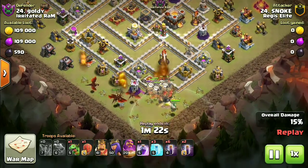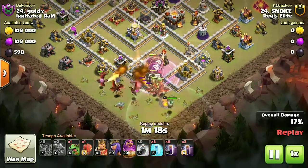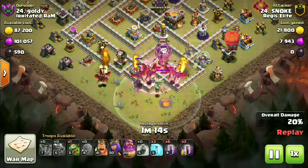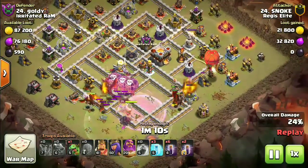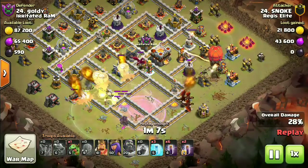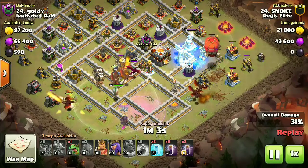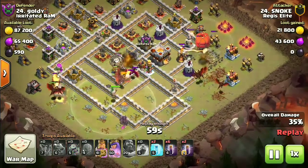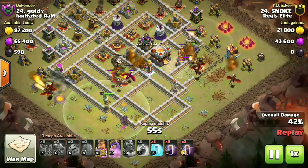The dragons can deal with most of the enemy clan castle troops, so that's not an issue. The stone slammer is a really good option to back up the dragons and the clan castle balloons, taking down most of the enemy defenses. You can also go with a battle blimp in some cases, like a yeti bomb or an electro dragon inside the blimp, but the stone slammer with the balloons is a really good option compared to the others.